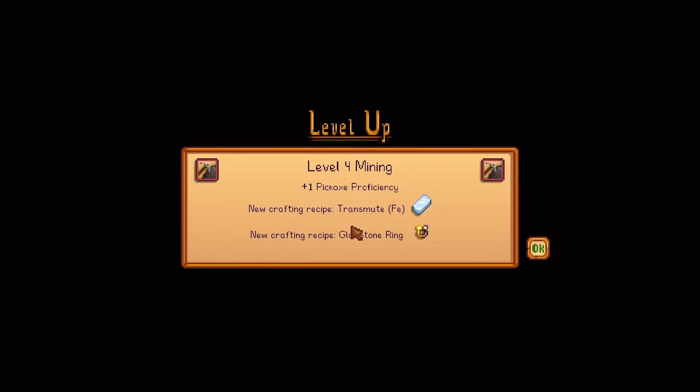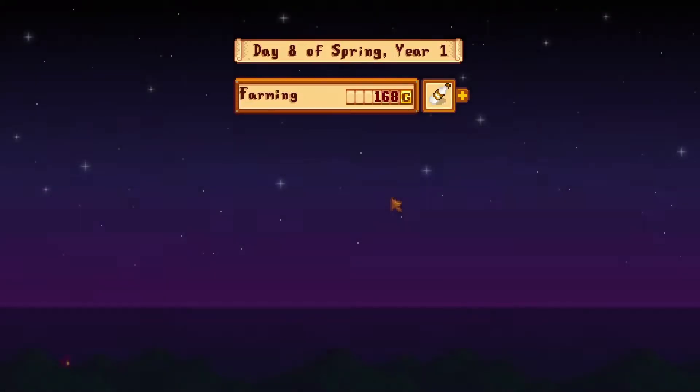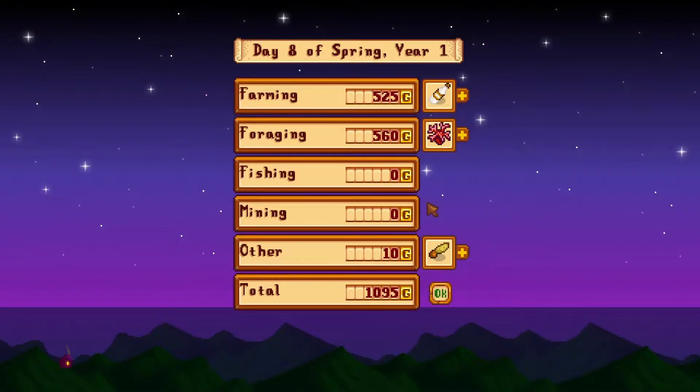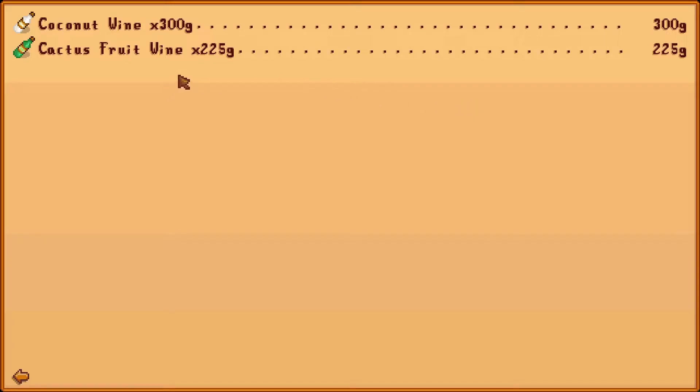We got level four mining — I broke up some rocks on the way. So we've made over a grand. How did these sell? Cactus fruit wine — 225. Coconut wine — 300. Not bad. Once we've got a few of those going, we will be sorted.